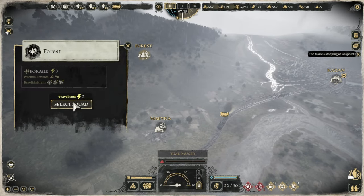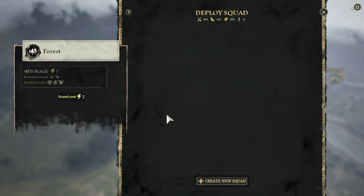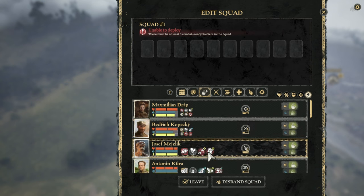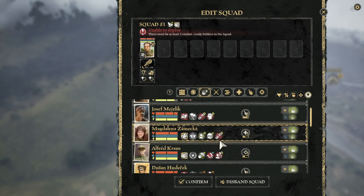Forest - needs herbalist, survivalist, and a hunter. I think I got all of them.